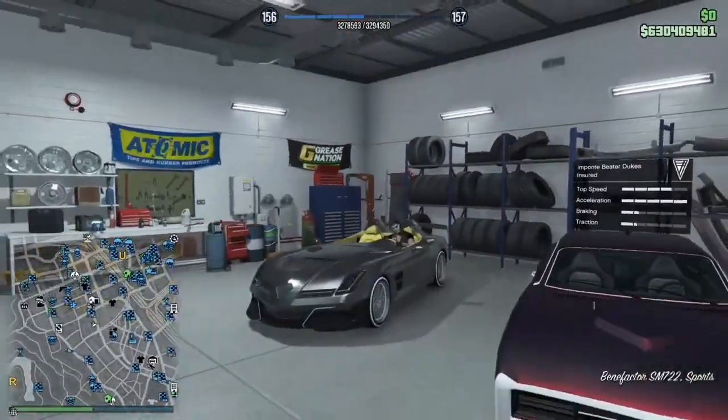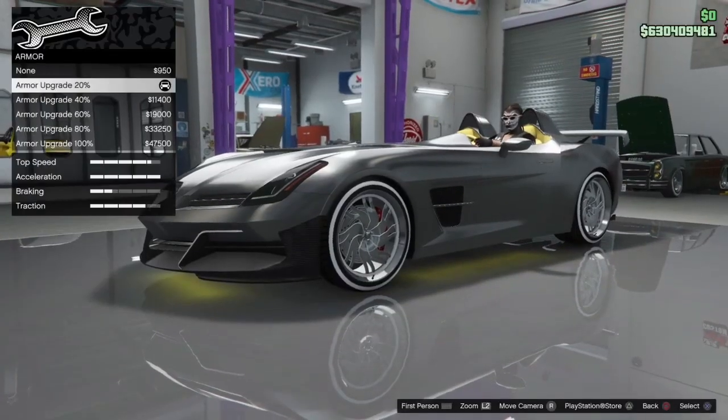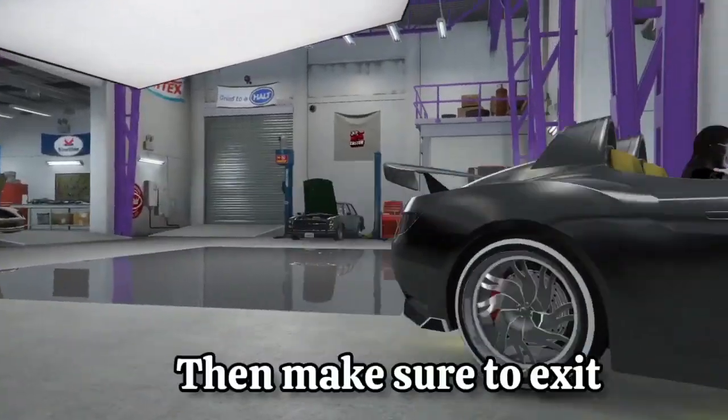Now go inside the car that you guys have the mods on, go ahead and press right on the d-pad to customize it, then change one thing on it.